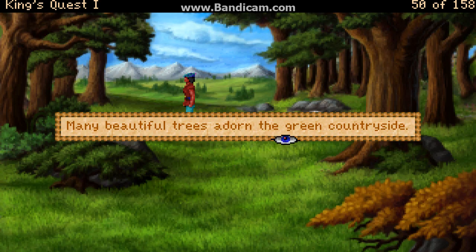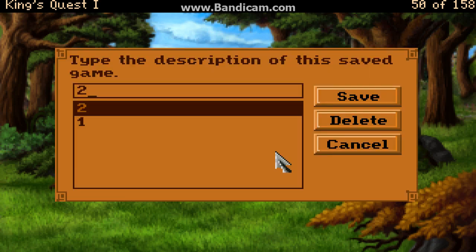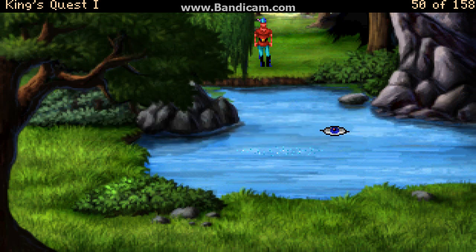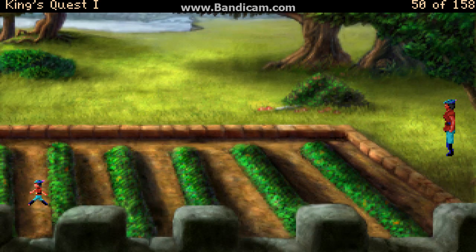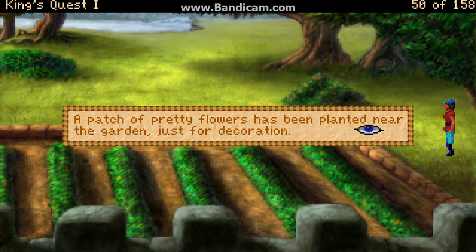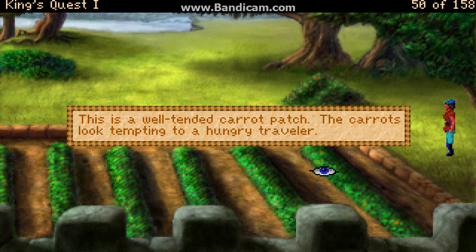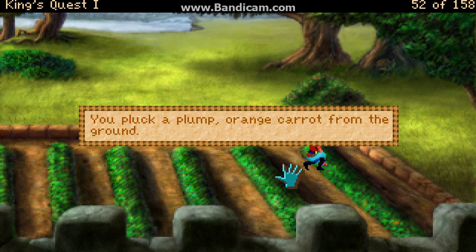Many beautiful trees adorn the green countryside. Small rocks lay scattered across the landscape. A patch of pretty flowers has been planted near the garden, just for decoration. This is a well-tended carrot patch. The carrots look tempting to a hungry traveler. You pluck a plump orange carrot from the ground.